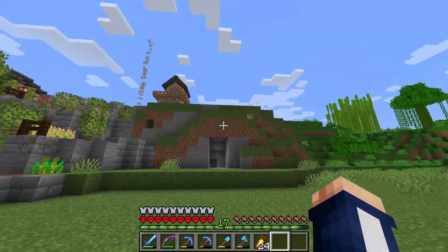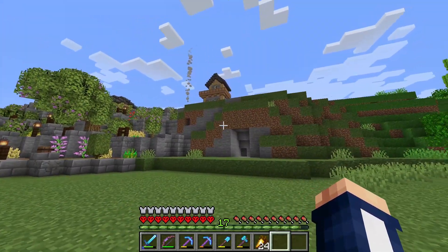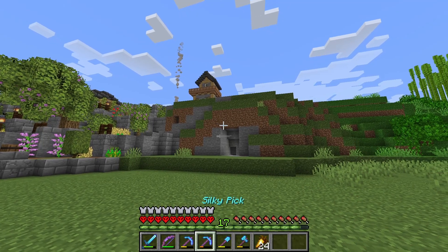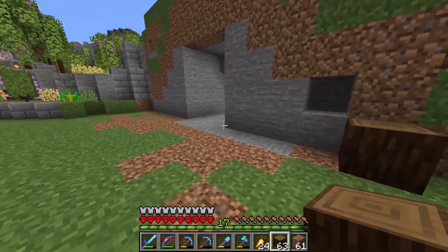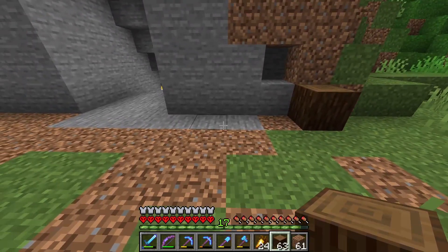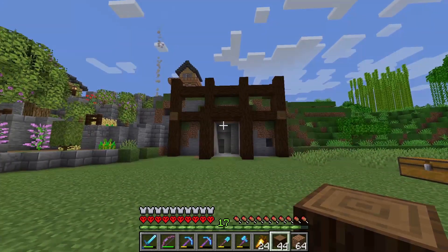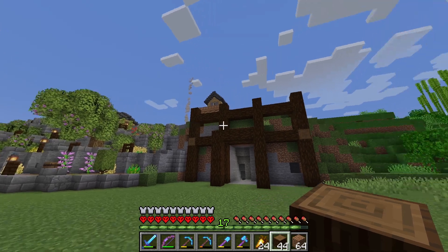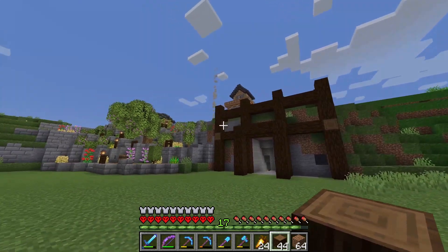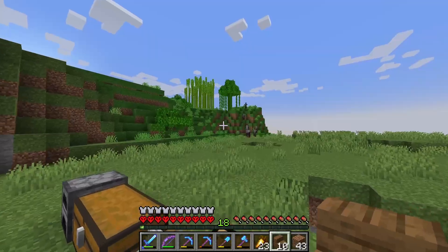We're going to build a mine entrance here and a stable up on the mine entrance. I'd like to go with spruce down here - spruce logs. I'll start with this rough layout and I'll get back to you when I've made a little bit more progress and then I'll show it off to you.